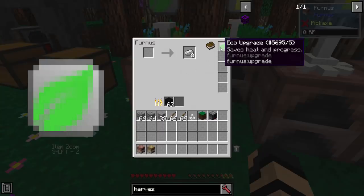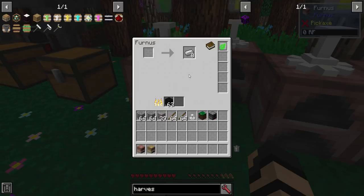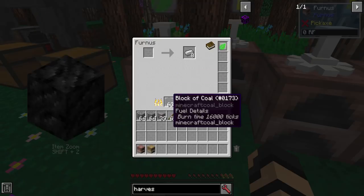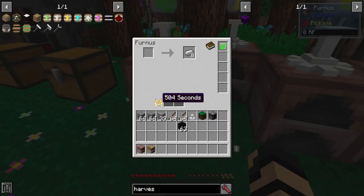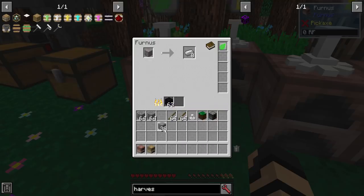Let's start with the Eco upgrade. The recipe is rather simple, though it does require some blaze rods, so you will likely have had to go to the Nether. You put one of those in and it saves the heat in progress. Currently I have a box of coal — I take this out, you can see it's stuck at 504 seconds. I smelted up eight iron ingots and it keeps burning, counting down. The Eco upgrade holds your heat so no wasted fuel happens — you just need one in the upgrade slots.